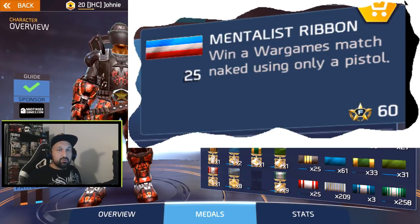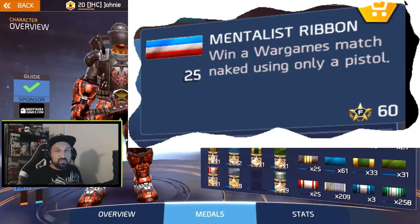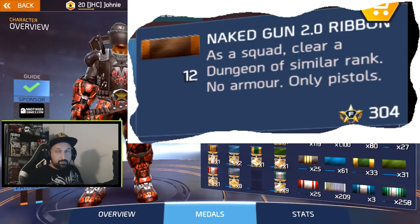Hidden ribbon number five is the Mentalist ribbon — in my opinion the most frustrating ribbon in the whole game. You have to win a war games match naked using only a pistol. I did all 25 of my ribbons in Duel mode, going naked with only a pistol. I got a couple easy wins because my opponent disconnected — probably four or five of those. Sometimes people will let you win when they see someone naked with a pistol. But against serious players it's very hard — they're just gonna destroy you. The easy way is with a full squad: play Ascendancy, take turns going naked, and your teammates can carry the win.